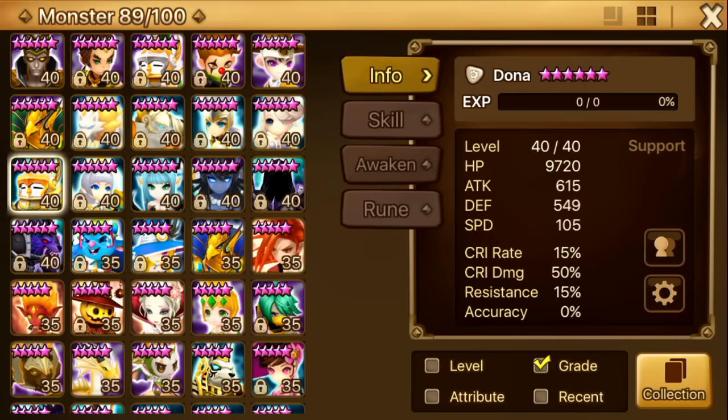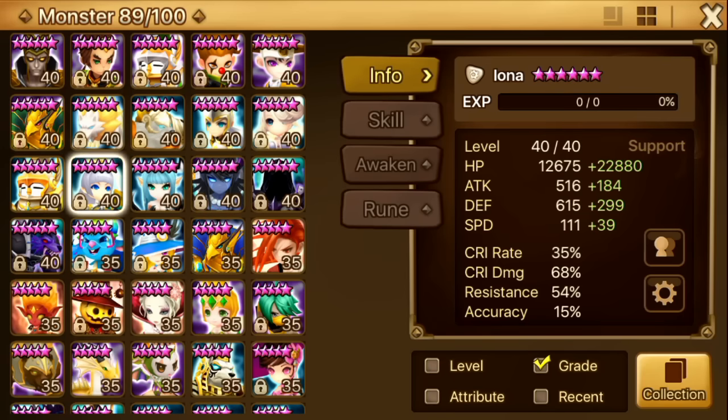Next up is Donna. This poor little penguin carried me through R4. After Delphoi I used Donna and maxed his skill and used him for a very long time, until I pulled my Lisa and six-starred her. Unfortunately he doesn't get used now.